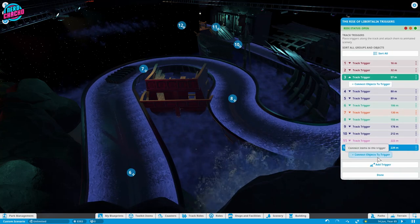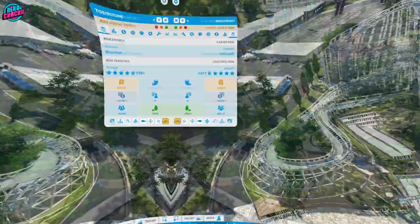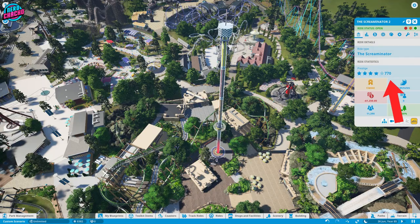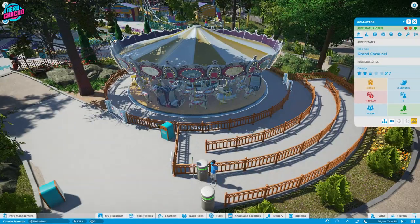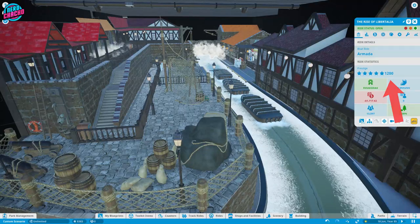Just in case you were wondering, the perfect Prestige rating for coasters is 800 or more, but the closer to 1000, the better. Your flat rides that are thrill-based are around 800, and then 500 for your tamer rides. But good luck getting a track ride Prestige below 1200 — so yeah, that's a thing.